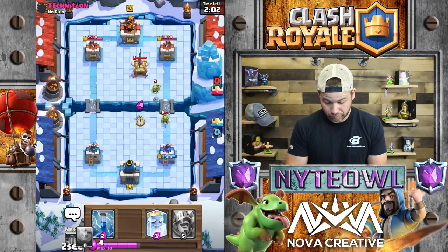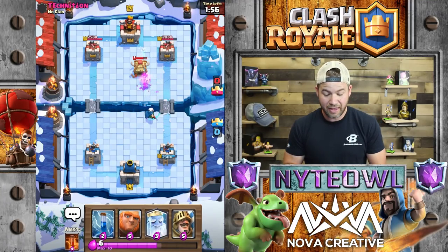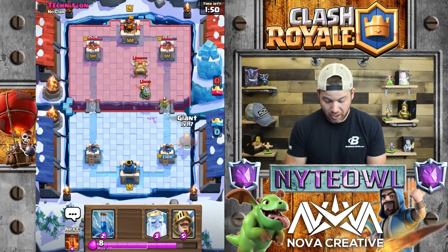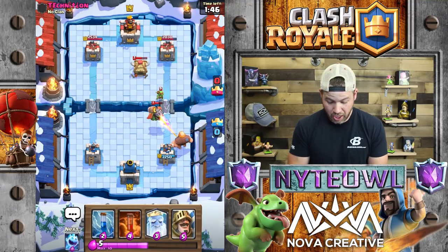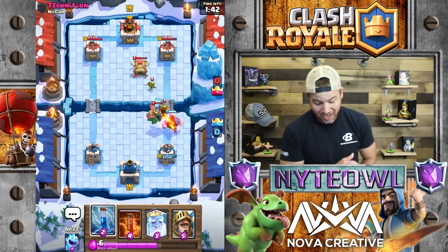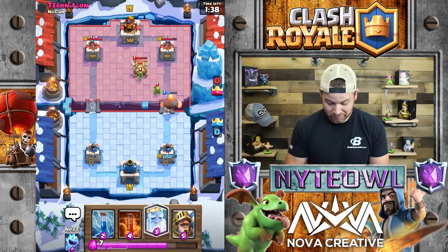Hurry, hurry, take that out - boom! Yes, okay, there we go. Take out that thing. Oh, it almost activated the king tower - that would have been absolutely horrible. Let's go Giant up here and hopefully it'll focus on the Giant, then we'll just zap that. Oh no, don't take out my Giant - that was horrible play on my part.